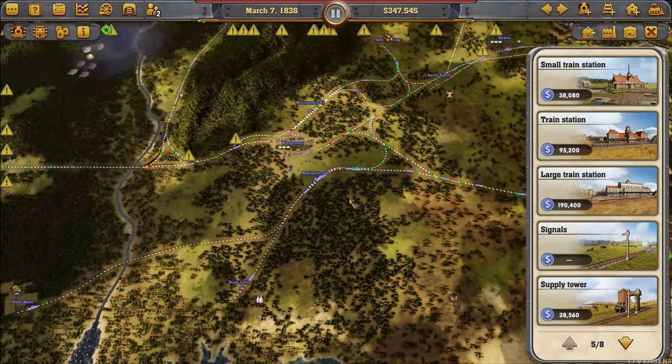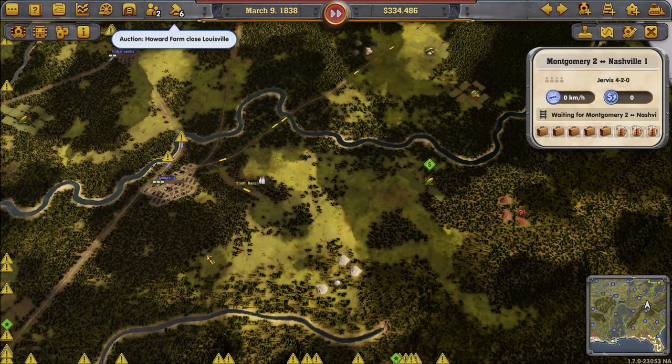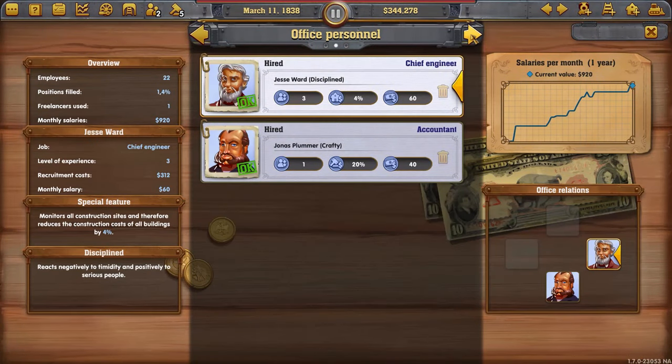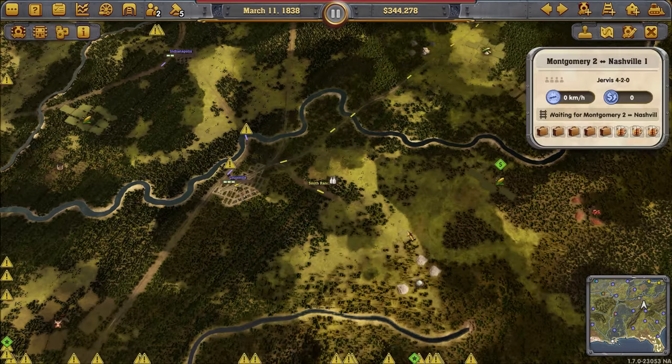I've got 43 train stations now and over 70 trains. I don't want to buy the most expensive cornfield in the world. Alright, it's finally time to replace all my trains with this freight train.